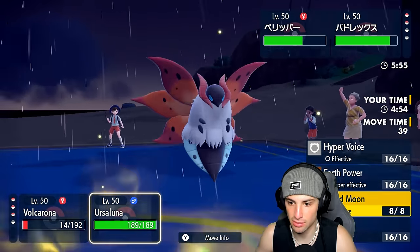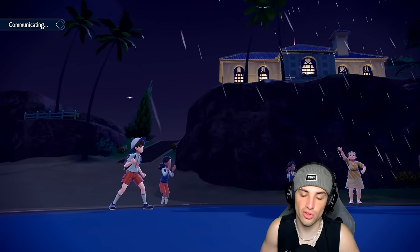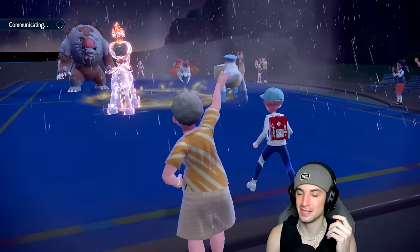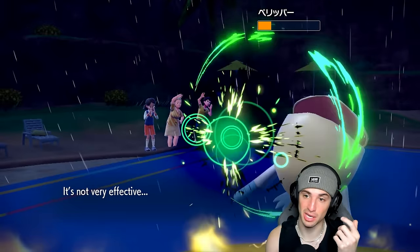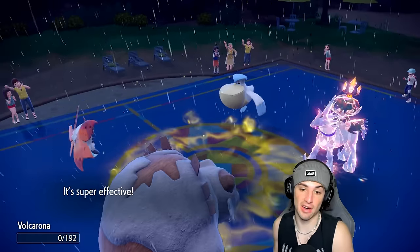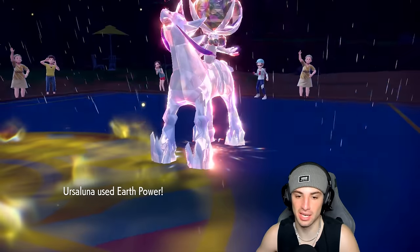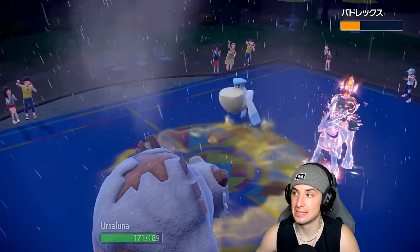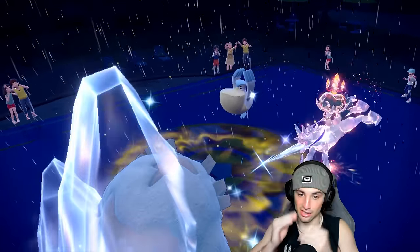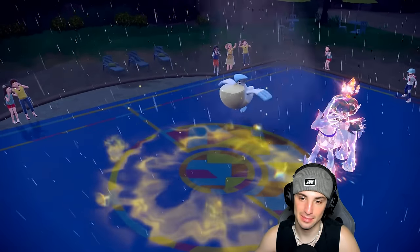Pelipper probably outspeeds us now with Tailwind. Can we soak a Weather Ball in the rain? That's where things get tricky. Bug Buzz does respectable damage — Pelipper's stats are poor and it goes for Hurricane in the bulk, which we love. If we land this Earth Power it should KO and we win the game. Earth Power flies — and we lost. Glacial Lance is going to finish this off. That hurts — I expected more damage out of Ursaluna especially with Life Orb.